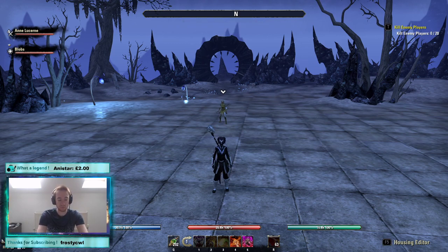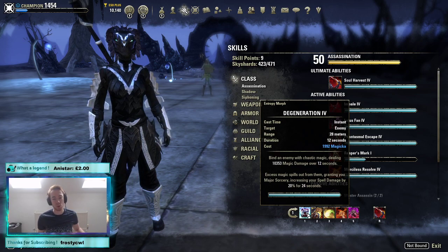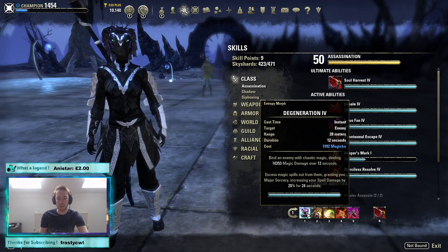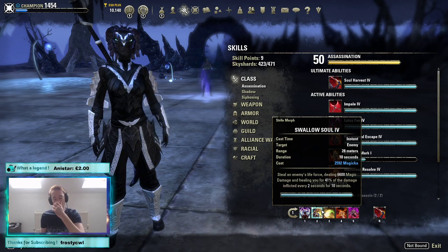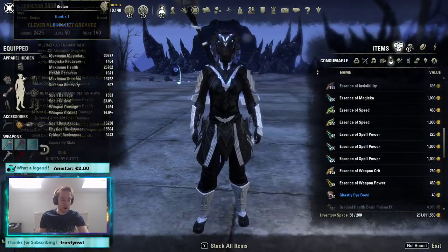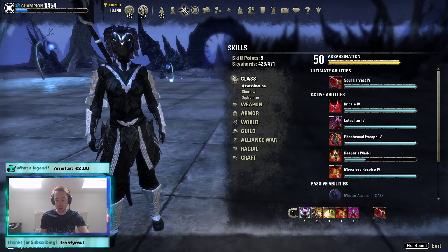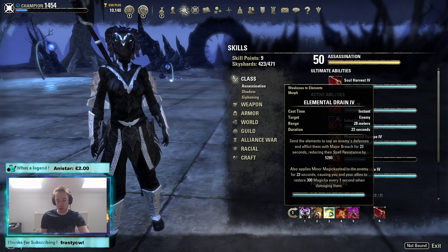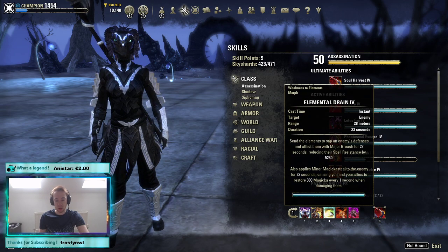For our skill bar: entropy gives major sorcery since we can't get that off our pot, and the pot gives crit which is a complete waste with Malakath. Our second skill is swallow soul — the tooltip looks low but our spell damage buffed with Alchemist without even a glyph is 2.8k, and with pot glyphs that's always up. Third skill is elemental drain — the penetration is really important because it's the only thing that increases damage off procs.